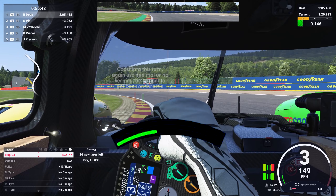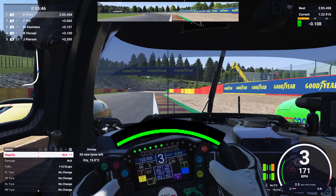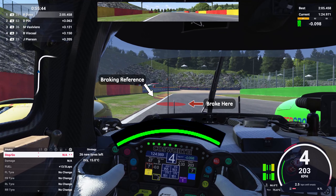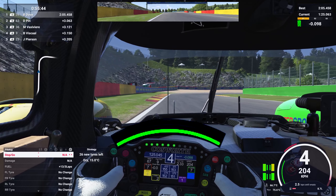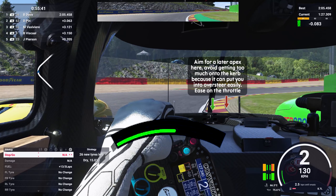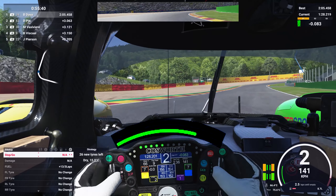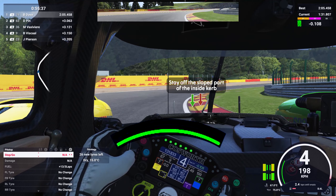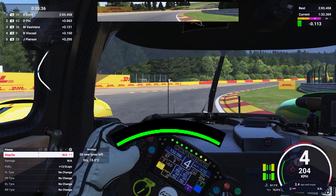Coast into the turn and pick up the throttle fairly early. You can use a little bit of the yellow and red curb, but not too much. Pick up the throttle all the way to the outside. Then to the left, brake a little bit before the curb starts with a late apex again — you might want to brake early, but carrying speed with a late apex is ideal. Don't get too much on that inside curb or you'll get oversteer and hurt your exit. Same here — don't get on the sloped part of the curb as it'll probably oversteer you and cost exit speed. Touch the flat part of the curb and carry speed all the way to the outside.